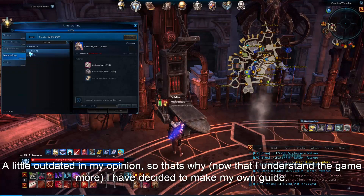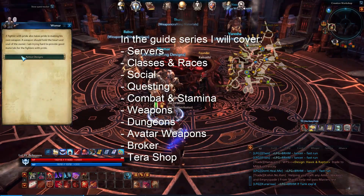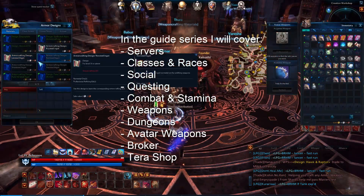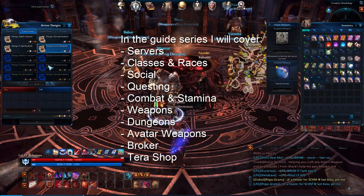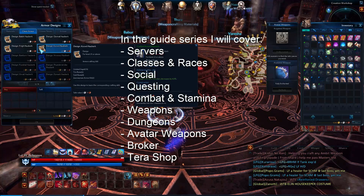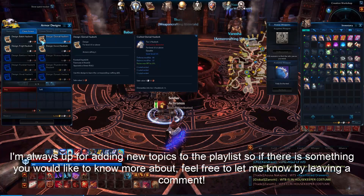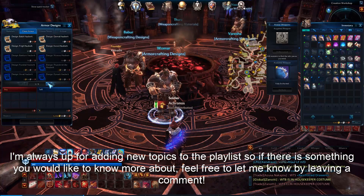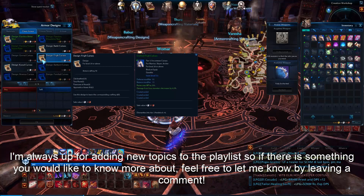So that's why, now that I understand the game more, I have decided to make my own guide. In the guide series, I will cover servers, classes and races, social, questing, combatant stamina, weapons, dungeons, avatar weapons, broker, terrashop and many more. I'm always up for adding new topics to the playlist, so if there is something you would like to know more about, feel free to let me know by leaving a comment.